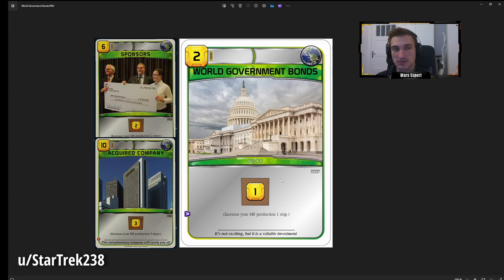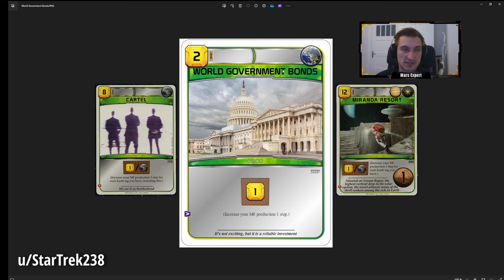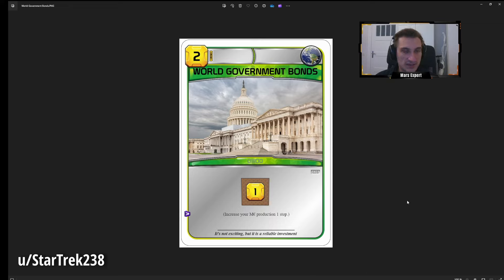If I had the choice in my starting hand between World Government Bonds, Sponsors, or Acquired Company, I'd probably always take Acquired Company because it's more impactful early game. But this is never bad — if you get it in your starting hand you probably always keep it. It's a really cheap Earth-tag card, pays back in 5 gens, fairly priced. If you draw it for free mid-game it only costs 2 MC, pays back in 2 gens. The Earth deck can be really helpful for Cartel or Miranda Resort.